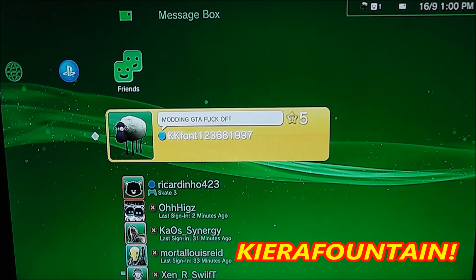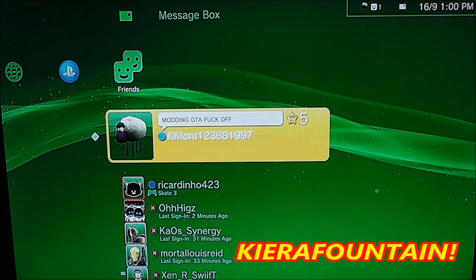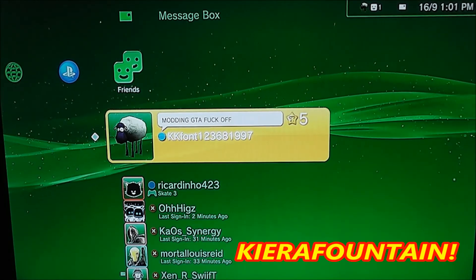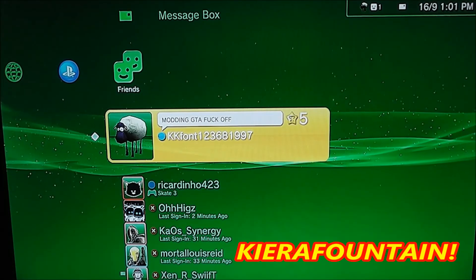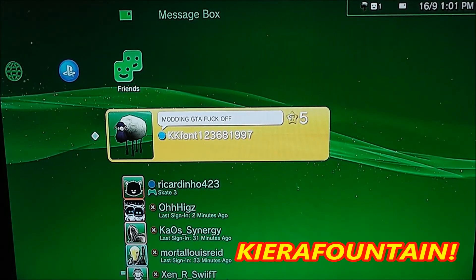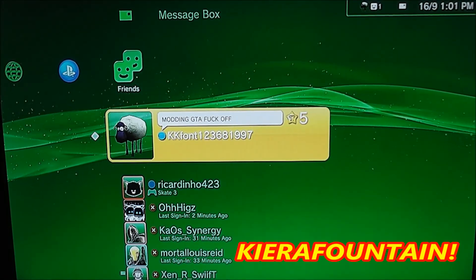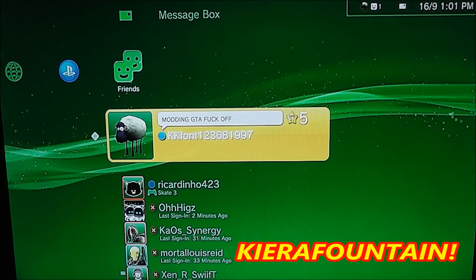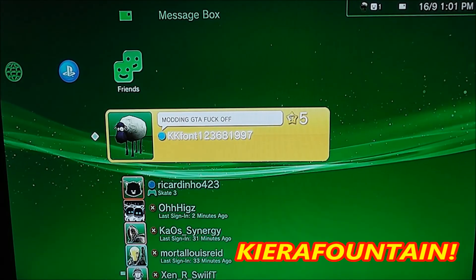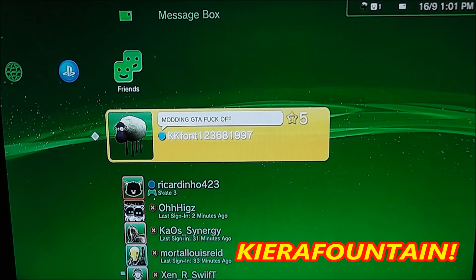You're going to want to follow the link in the description, and it will come up to a page called Adfly. In the top right of the page it should say 'skip ad' — skip the advert and it will take you to a page called Mega where you can download the mod menu. Somewhere in the middle-top range of the page it'll say 'download as zip' or 'download to cloud' — you want to do download as zip, and that will download to your computer in your downloads.